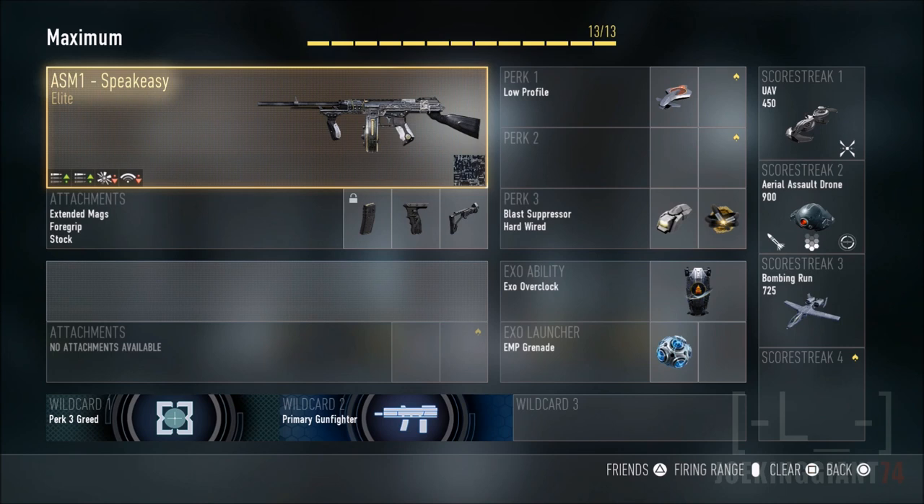This weapon is great for short range. The amount of rapid fire it has, even without the rapid fire attachment, it does shoot pretty quick. It comes with an extra attachment called the extended mags, so you shoot really quick and have enough mags to keep on spraying at the enemy. The amount of bullets in a single mag will be 68 or so, so you can just keep on shooting.